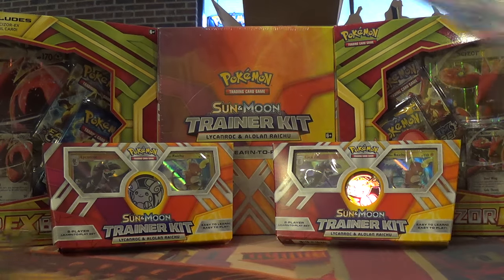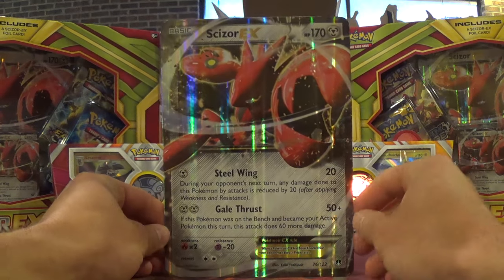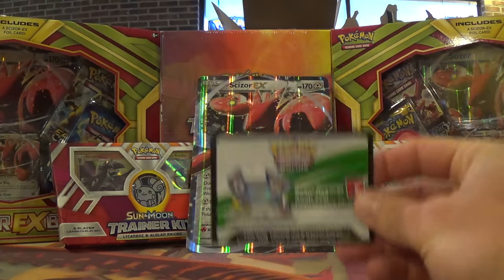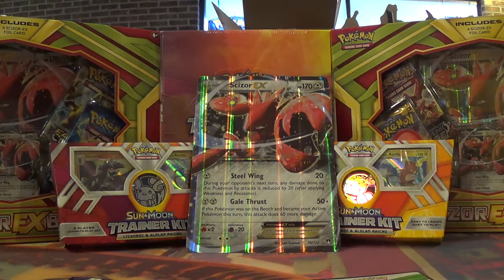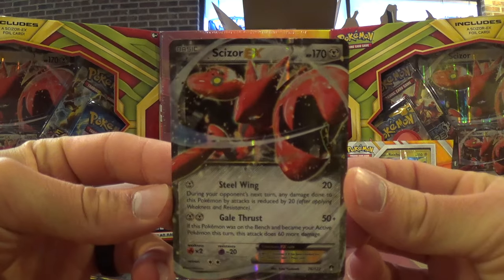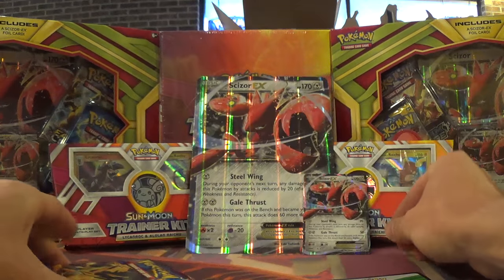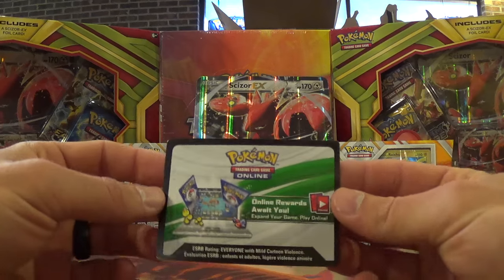Really the only thing that's new in here is this jumbo Scizor EX. It's just a jumbo of the regular Scizor EX from Breakpoint. You still get four packs, and you do get a code card — I assume that unlocks the Scizor EX. The box looks cool, I kind of like the colors. It's kind of festive for Easter, but it is a complete reprint of the one from Breakpoint, which was really popular four months ago, but now it's kind of obsolete.